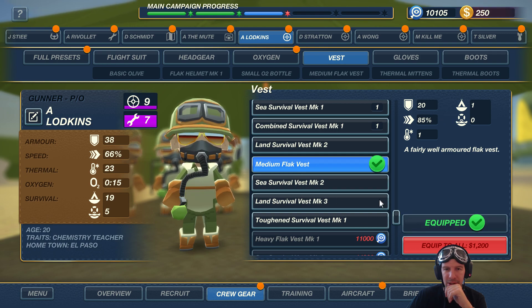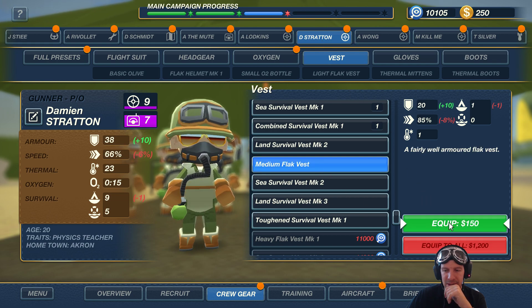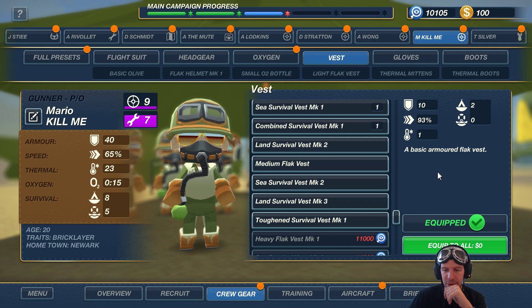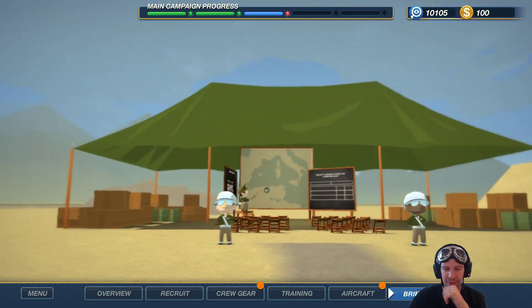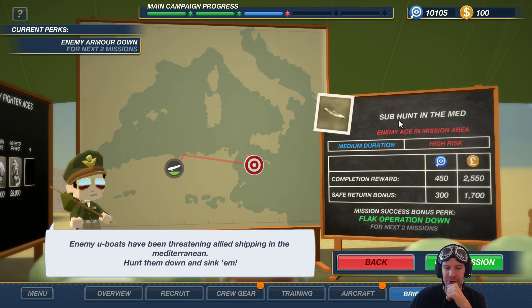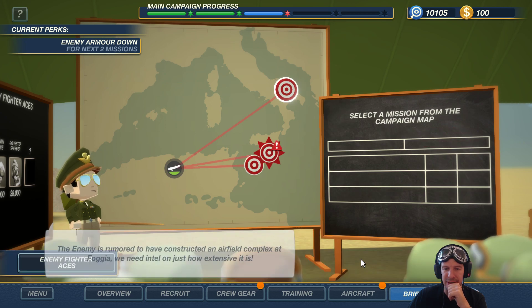I'm gonna go with Lodgkins and Staten, and in the next one I'll update Wong and Mario Kill-Me. Let's go for another briefing - what do we have to do today? Medium duration, high risk sub hunt in the Mediterranean. That's nice and there's an enemy ace in the area - good that we upgraded our damage yield.